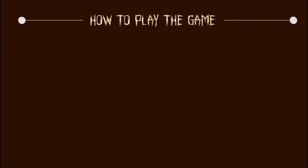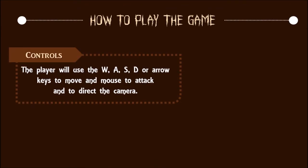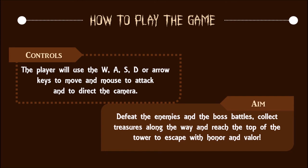How to play the game: The player will use the W, A, S, D or arrow keys to move, and the mouse to attack and direct the camera. Your aim is to defeat the enemies and the boss battles, collect treasures along the way, and reach the top of the tower to escape with honor and valor.